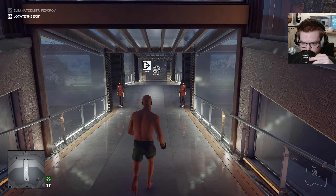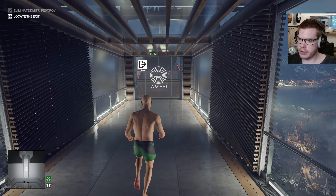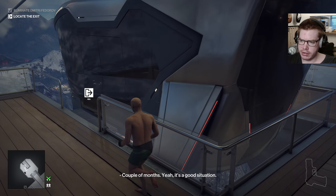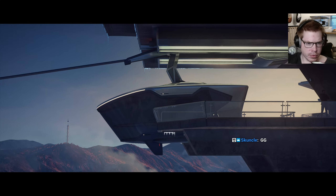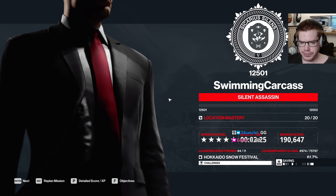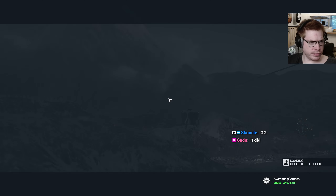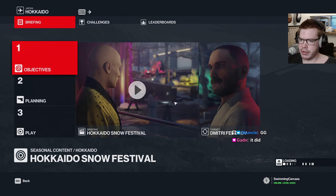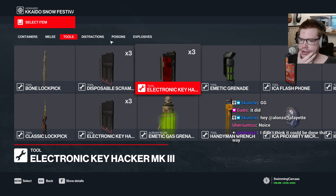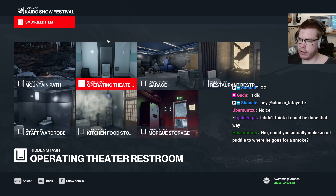There we go. The target should be green — guns at least. I didn't see the challenge pop up though, did you guys? It did? Alright, there we go. Staying warm. But yeah, if I were to do it properly, I would just bring a taser to ignite it. We could also smuggle a thing.